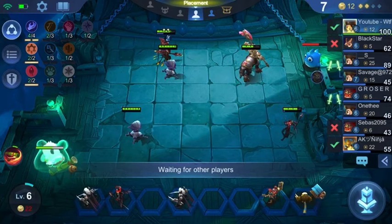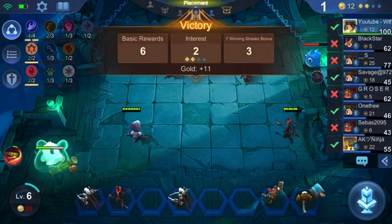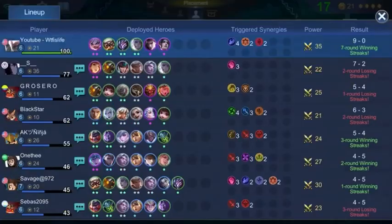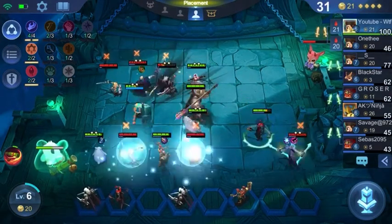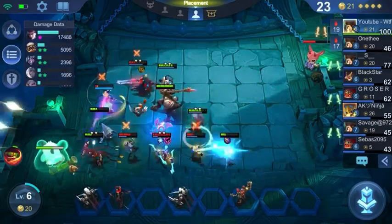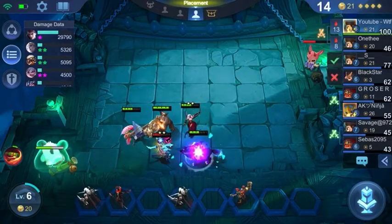We've now hit 140 hit points. There's no hit points bar that shows you, but just by looking at it you can tell it's not at the halfway mark, so we're at 140. Our build is looking strong — we have a level 2 Popol and Kupa, so that little beast he summons is going to be strong, and we're obviously looking pretty good.